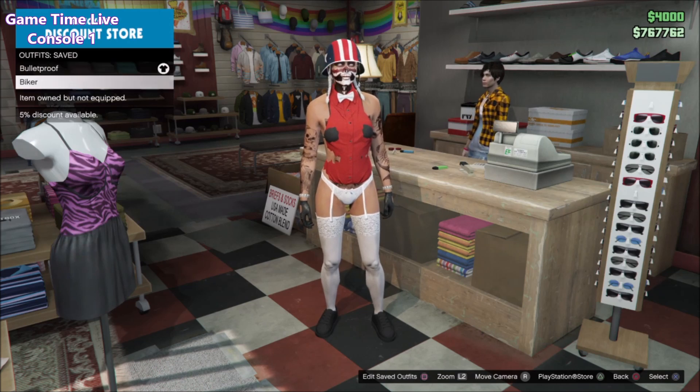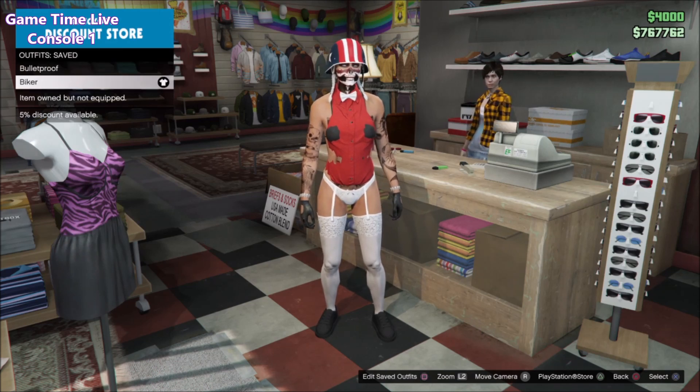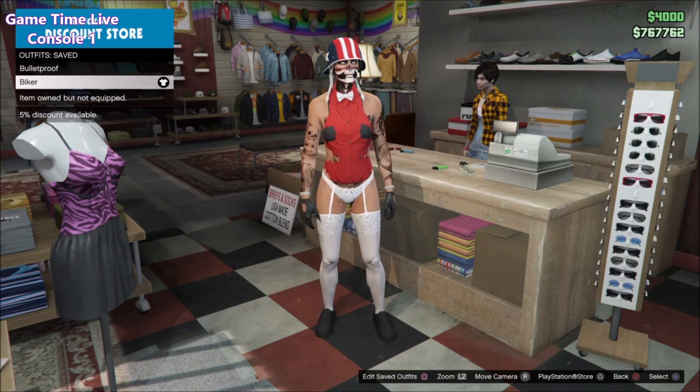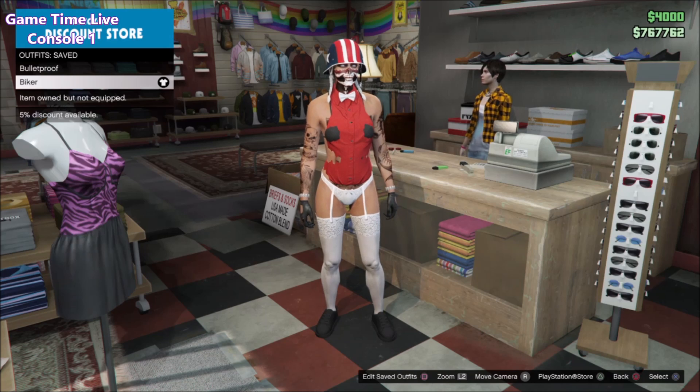If you're doing this to get the forward face cap, make sure you get a forward face colored adversary cap — any of those will work too. Now in the second slot or anywhere else in your saved outfits list you need to have a biker helmet saved.